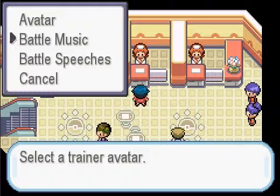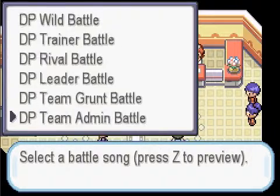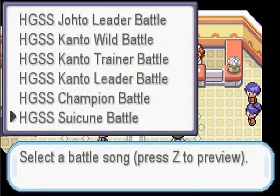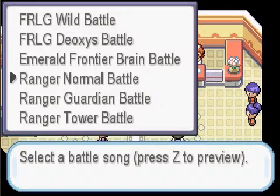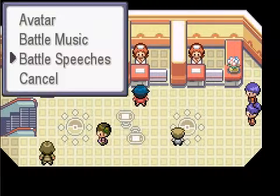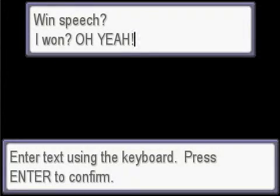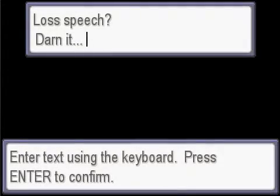Let me pick Cool Trainer. You can go to your battle music and preview the battle music — whichever battle music you want for your battle. I think I'm going to go with that one. And then you can create your battle speeches — your win and loss speech. You can go here and type in whatever you want, which makes it a lot easier. Press enter to confirm that speech, and then you can enter your loss speech.